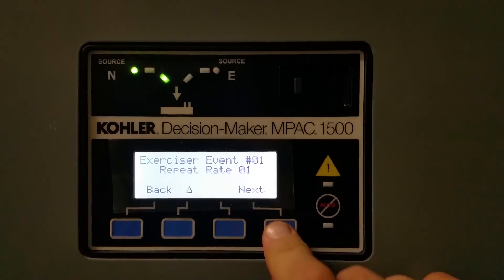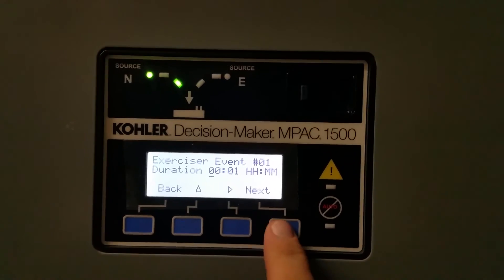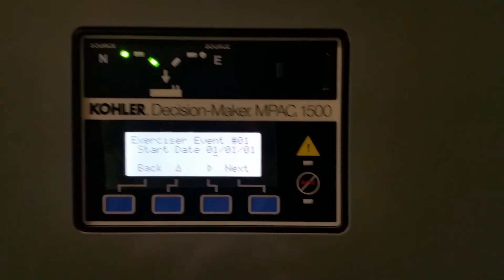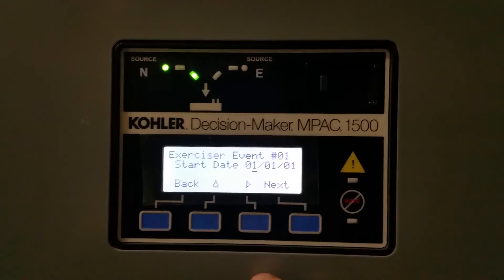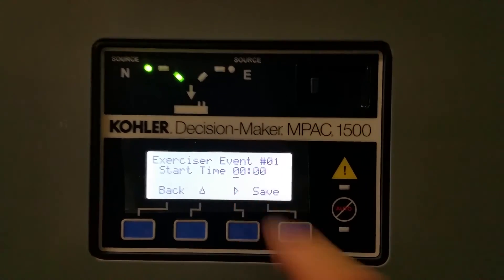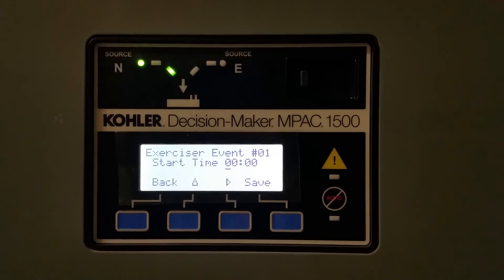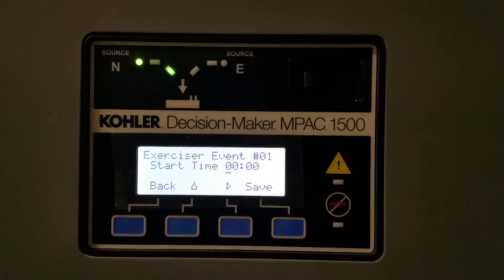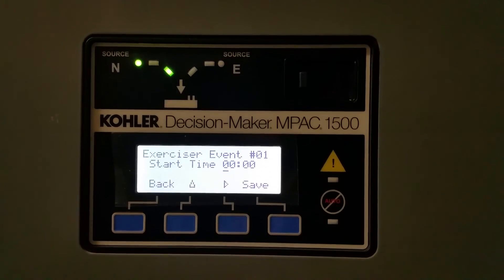That's where a lot of people get screwed up. Then you add a duration — how long you want it to run for — and the start time, which is the first time you want it to run. So like if you want to run next Sunday, you'd enter the date for next Sunday and it'll run. Then the start time — say nine o'clock. So if you set the duration for ten minutes and have it start at nine o'clock, it'll start at nine o'clock and end at nine-ten. Make sense? I hope it does.